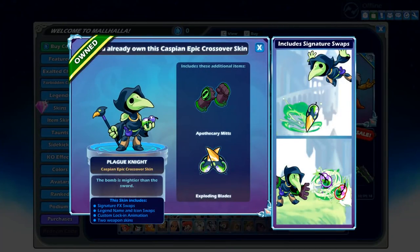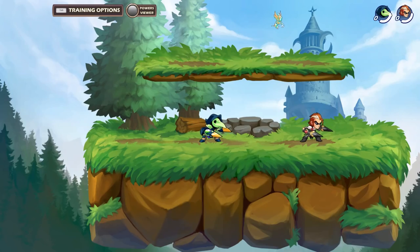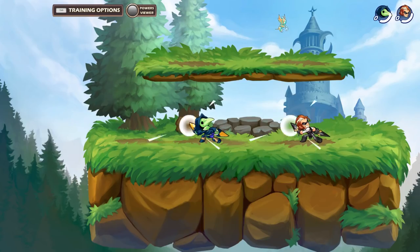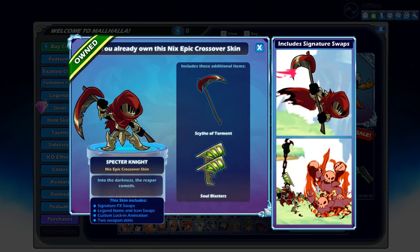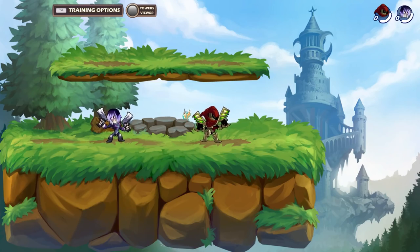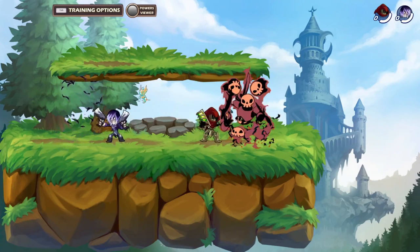The bomb is mightier than the sword. Plague Knight is an epic crossover skin for Caspian. Into the darkness, the reaper cometh. We have Specter Knight as an epic crossover skin for Nyx.